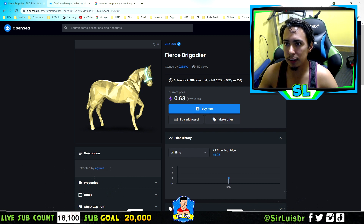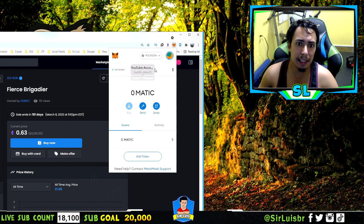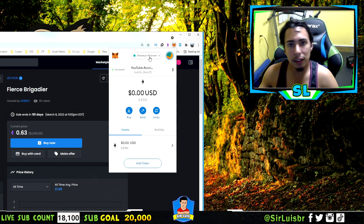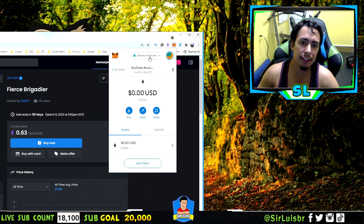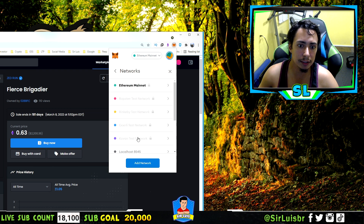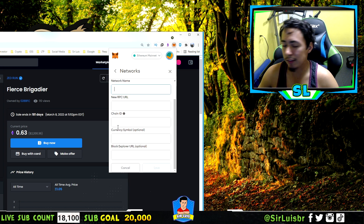Click on your MetaMask right over here. When you first get MetaMask it will have the Ethereum mainnet but not the other ones like Binance, Polygon, and other mainnets. In order to buy these NFTs you need the Polygon mainnet on your MetaMask. Click on Settings, then click on Networks, and then click Add Network.